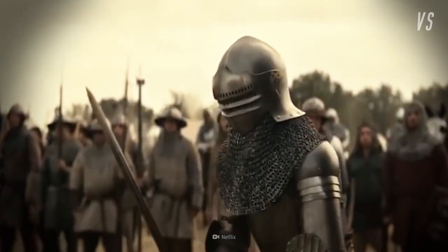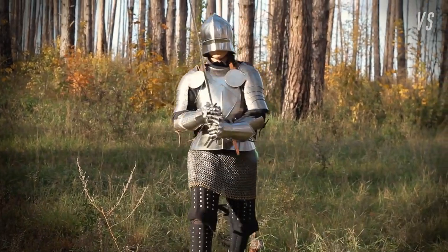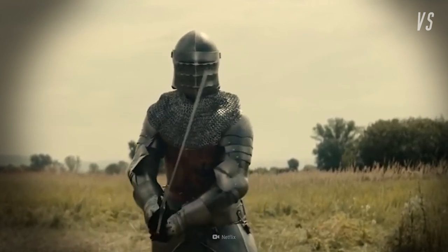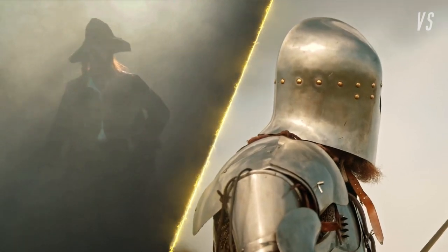The knight immediately notices the pirate and knows he's not from around here. His guard is up automatically — he senses the pirate might be dangerous. Our two fighters are face-to-face. They're both fully equipped, but with what exactly? Let's take a closer look.